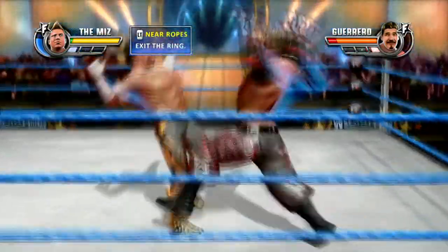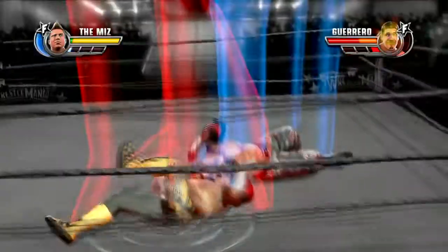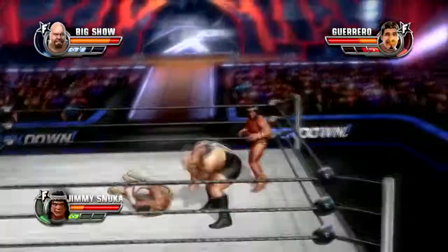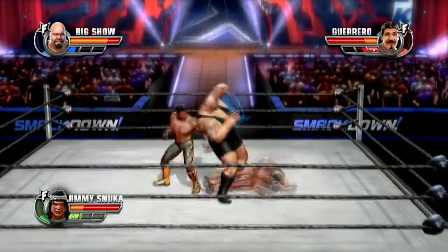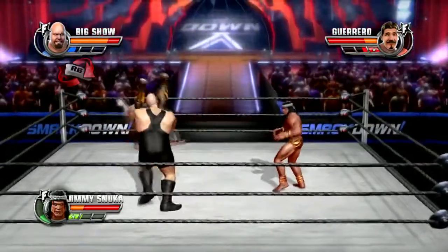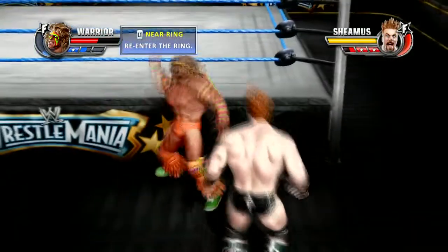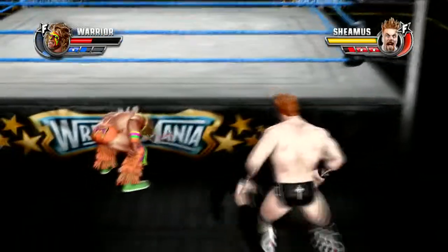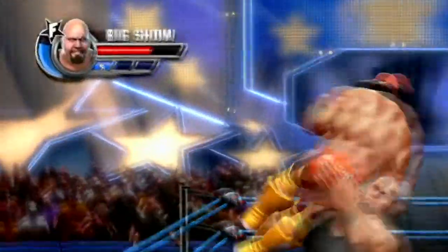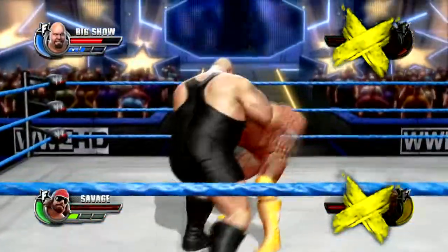Right then, gameplay. This isn't your standard WWE game — you can tell by just looking at it, it's rather mad. Once again, the controls have been changed, with this game being more aimed at the Street Fighter fan in you, with even MadCatz getting involved with some official peripherals. Expect no ringside countouts, and your wrestler comes equipped with an all-new health bar. The health bar is there so that, when low, it gives you the chance to pull off your all-star finisher and end the game with a KO.